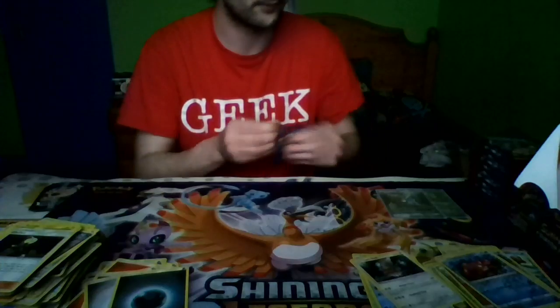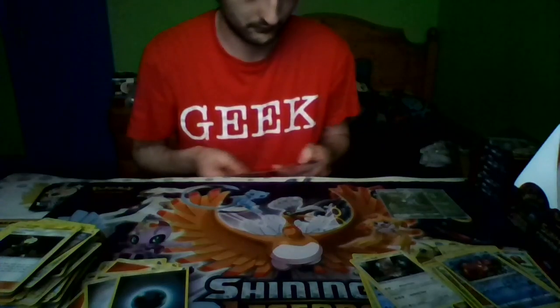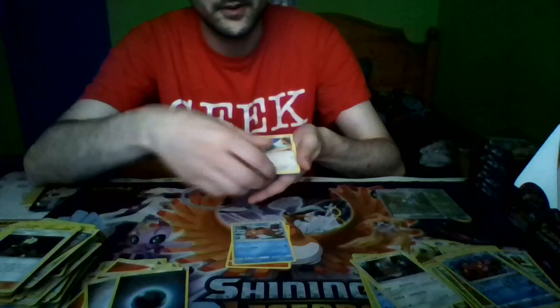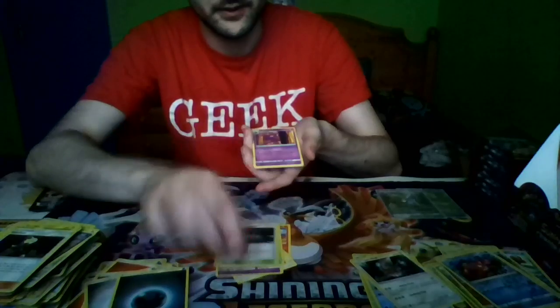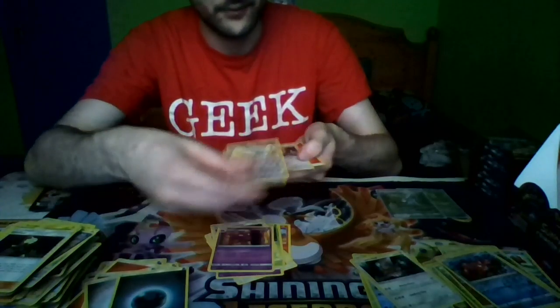Last pack of the first half — we've done good so far, quite a few regular rares and regular art Ultra Rares. Pack seventeen: Numel, Swinub, Swablu, Spoink, Chimecho, a Selgor, Sea of Nothingness, Haunter, a Reverse Holo Altaria, and a Regigigas Rare, and a Fire Energy.